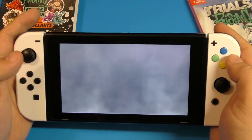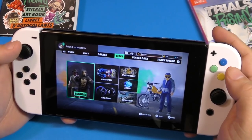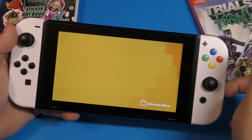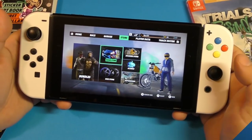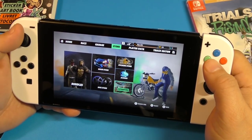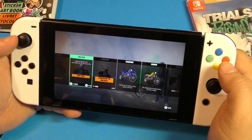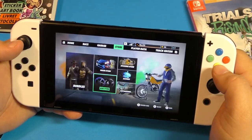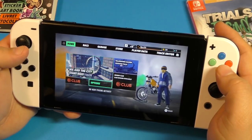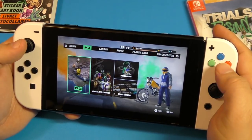We came in third place — better than fourth. I'm going to try to redeem the expansion pass code from the case. Press X to redeem the code. Sadly, I did try to enter the code but it's not available yet — it didn't work for some reason. I'll have to try later. Here you can see all the bikes available — I'll need to redeem the code later.